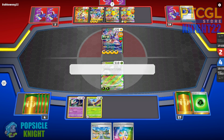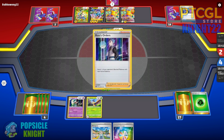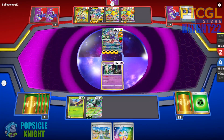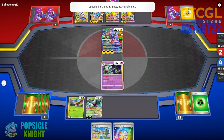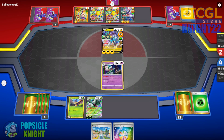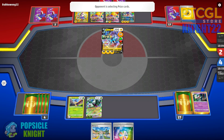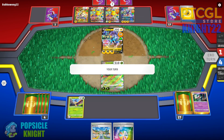Myoskurata EX is in line for a knockout with 6 extra damage from Regieleki VMAX. Miraidon EX is only dealing 230 damage, so we should be okay. But they boss my Gallade — this build is just so aggressive. They go for Raikou V, use Fleet Footed, and knock out Gallade. All we have to do is put Myoskurata in the active spot. We have Iono, attach an energy to Blipbug, but we can't really use Orbital now since they could just knock it out.